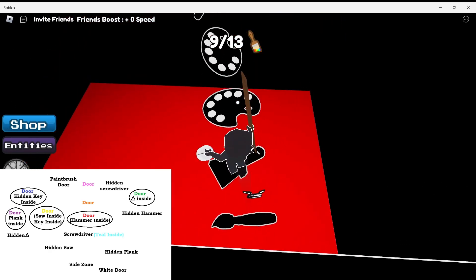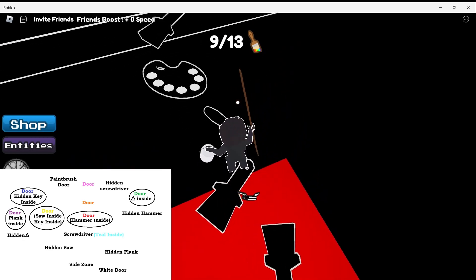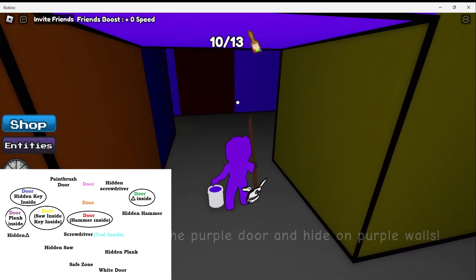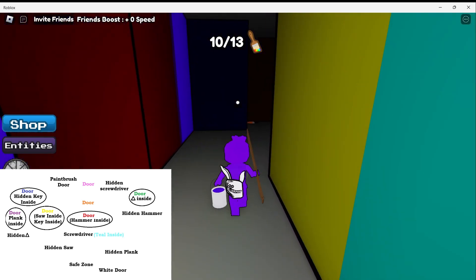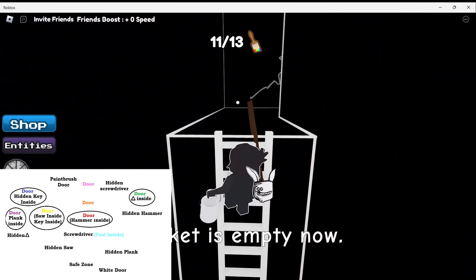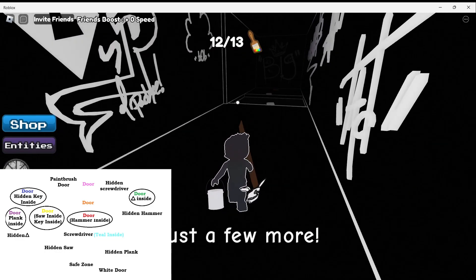Let's go up this way. Once up here, we get another paintbrush and a purple paint. Now we're on the way to the purple door. We go to the right and right again — keep going. There is a paintbrush we need to pick up on the way, and this is our door. You open it, go up this ladder. There is another paintbrush over here — pick it up. Now we're going to use our plank.